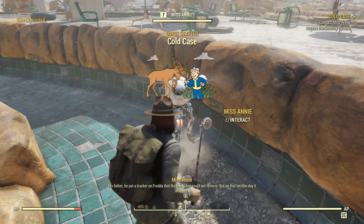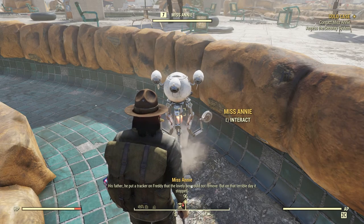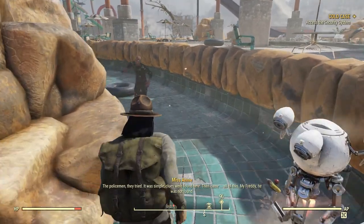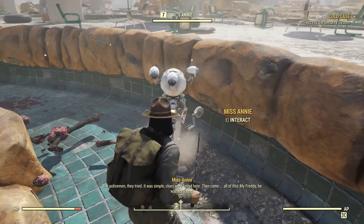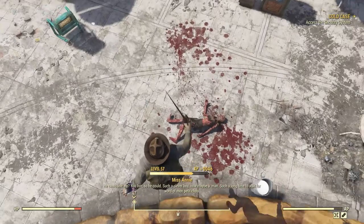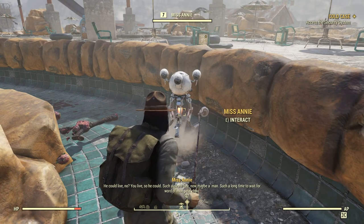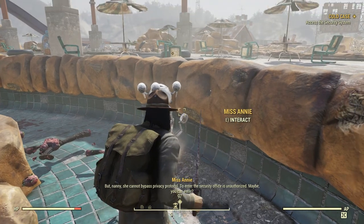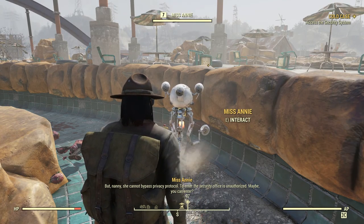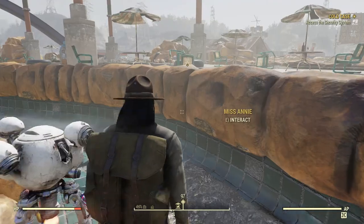His father put a tracker on Freddie that the boy could not remove, but on that terrible day it stopped. The policemen tried — simple clues were found here. Was he Freddie? He was not found. He could leave — maybe he could. Such a clever boy, now maybe a man. Such a long time to wait. But Nanny cannot bypass privacy protocol to enter the security office — it's unauthorized. Maybe you can enter.